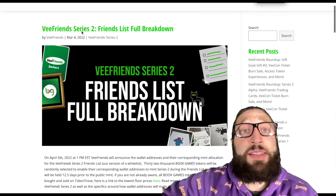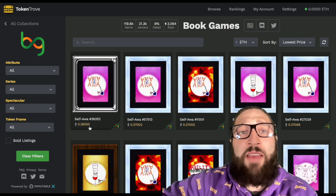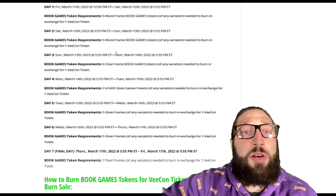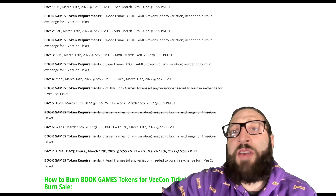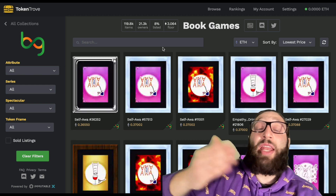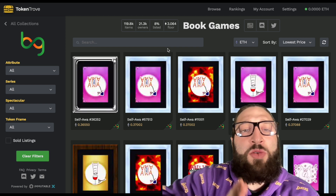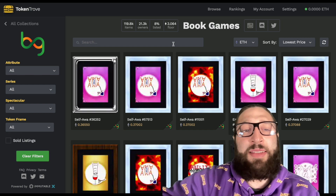Here's one of the easiest ways into Series 2. If we go to Book Games, you can see the floor at 0.36 Ethereum — it was just at 0.5 before a massive campaign burning Book Games tokens to attend VCon. About 2,200 Book Games NFTs were burned for people to attend that event. There are multiple advantages to owning a Book Game: you can burn it to get a new character that may be whitelisted, and you have approximately a 26 percent chance of getting whitelisted onto the Friends List.